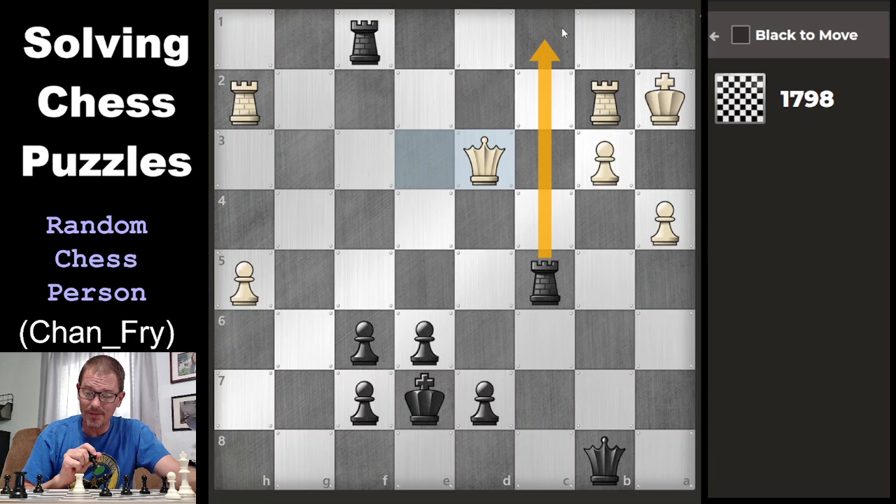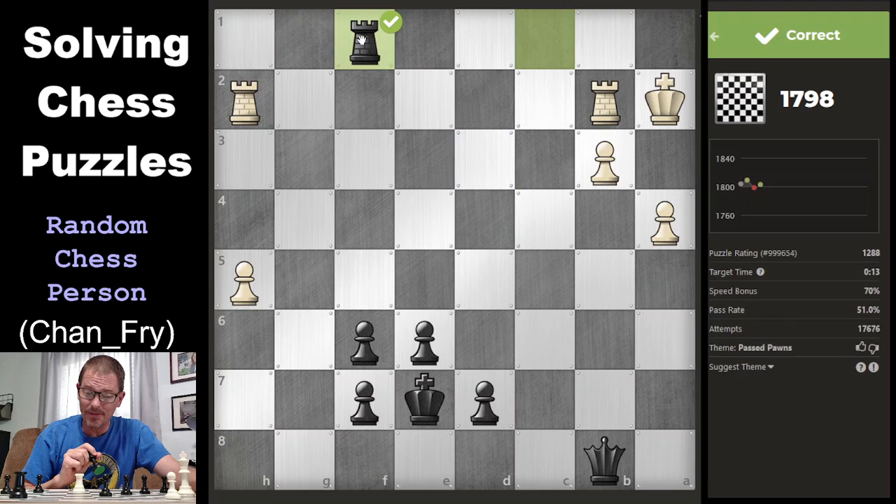What would white do in that case? Because I would be threatening checkmate. I think if I did that, white would bring that rook there to block. And that rook would be guarded by both the queen and the king. So if I captured it — threatening checkmate, they block, I capture. If they recapture, I lose two rooks for a rook and a queen. Well, I didn't expect that. They wanted to keep the two rooks together, but ended up losing a queen for a rook.